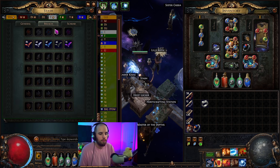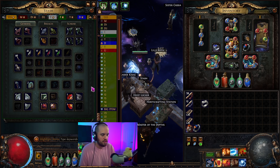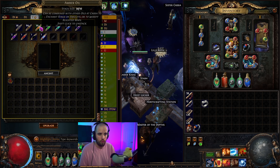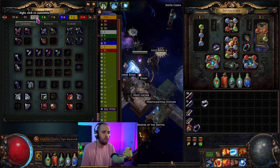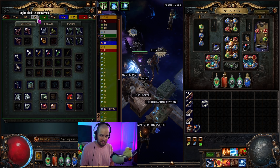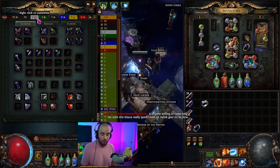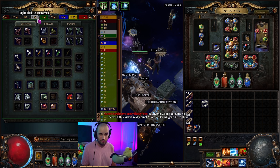This is also applicable for pretty much anything else in these fragment tabs. You can do this for delve, for blighted oils, whatever you want — it works exactly the same, there are pretty much no differences. It's just that this league in particular, it is mostly scarabs and essences that people are getting flooded with, so those are the items that are most important.